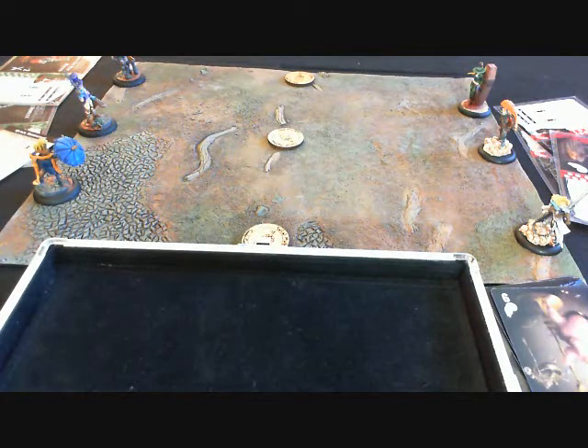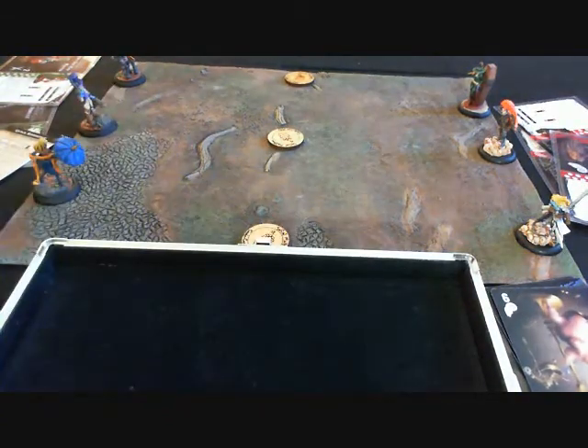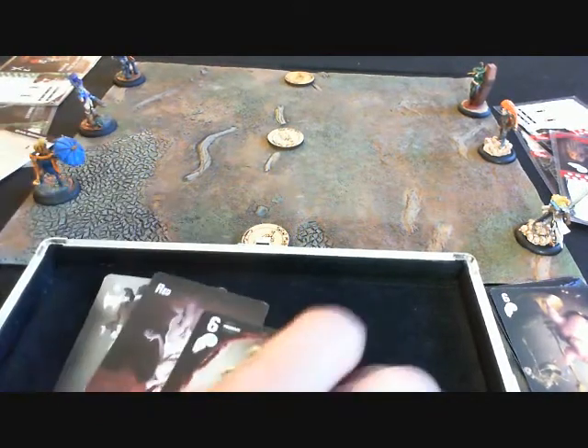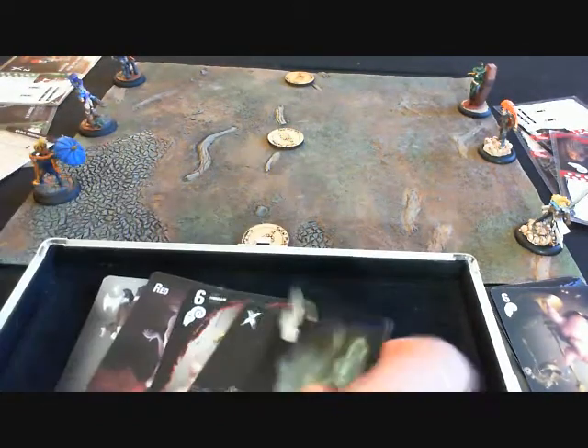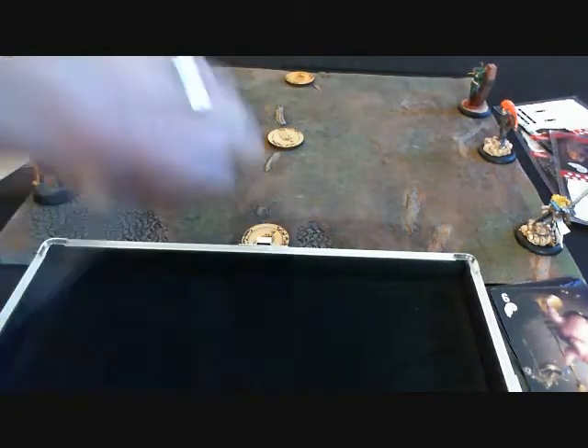The first thing we're going to do is shuffle up our decks. I'm shuffling up the green deck — I've already shuffled up the red deck. Then you would cut the deck. Then I'm going to deal out my control hand, which is six cards. So I dealt out my control hand, and now we're ready to flip for initiative.